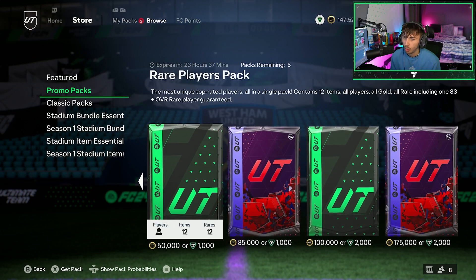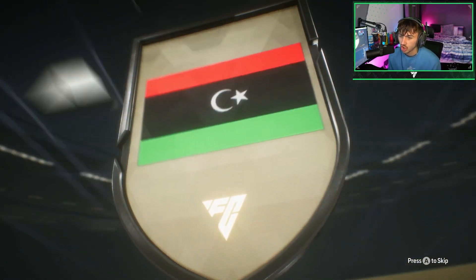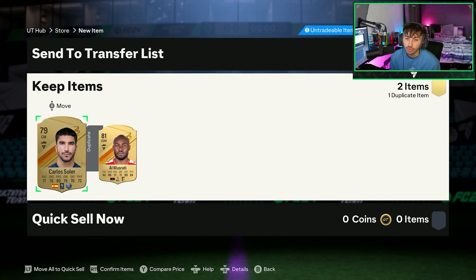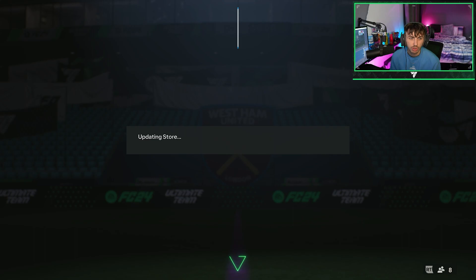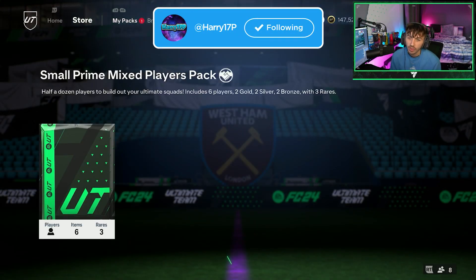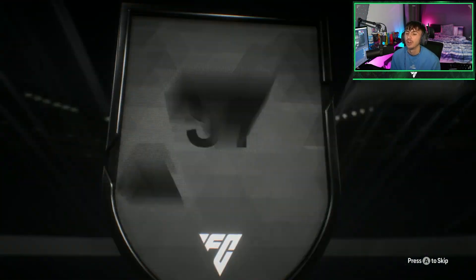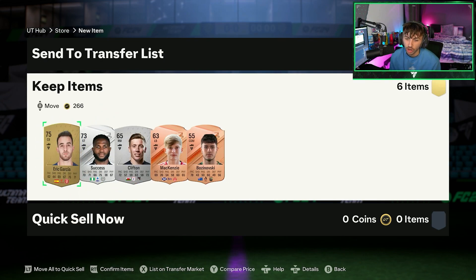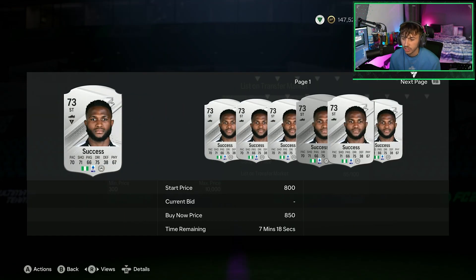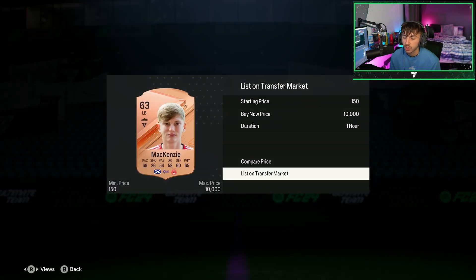We'll start with the smaller packs — I've got two rare gold player packs. Cracking this open just on the off chance something good comes out. Nothing great from that one. I've also got my Fut Champs games to finish later tonight. I thought we had something but it's a silver card, which is not ideal. This is all tradable so it can go — I'll list the bronzes just in case they sell.